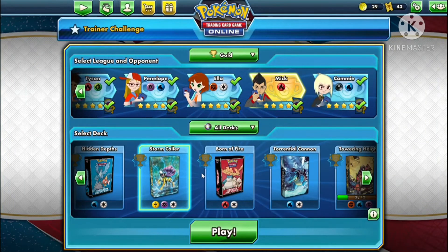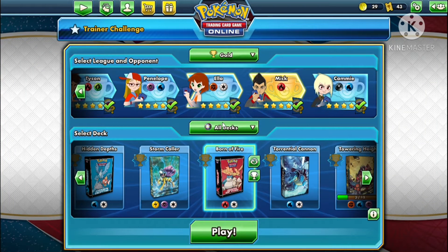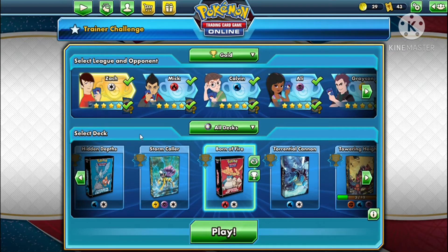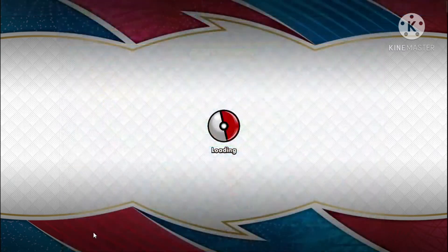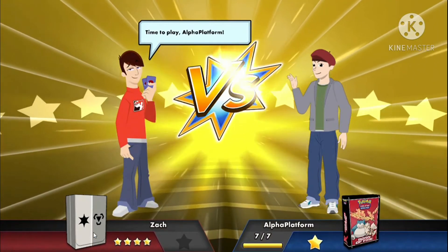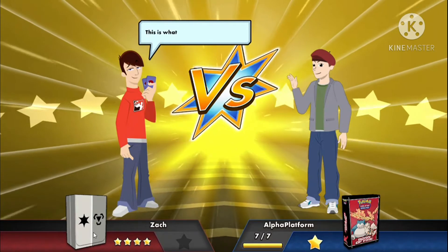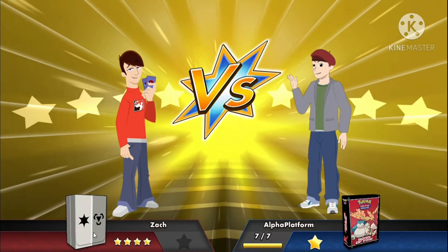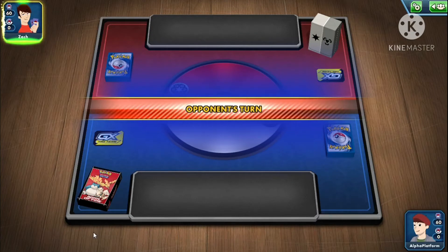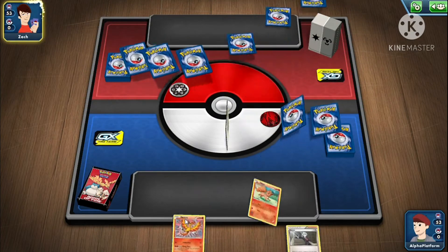Now I'll tell you why I don't play Born of Fire. Both Hidden Depths and Born of Fire have a problem — you can't get energy as easily as you can with Crushing Current. I wouldn't be surprised if there was no energy in this opening hand.